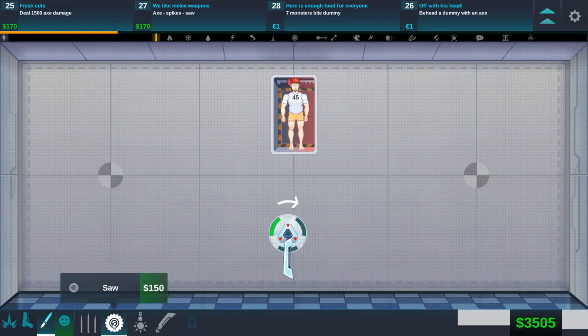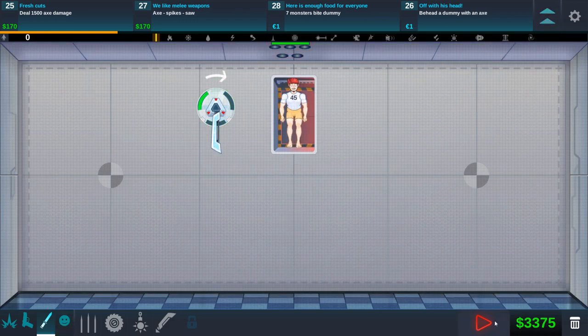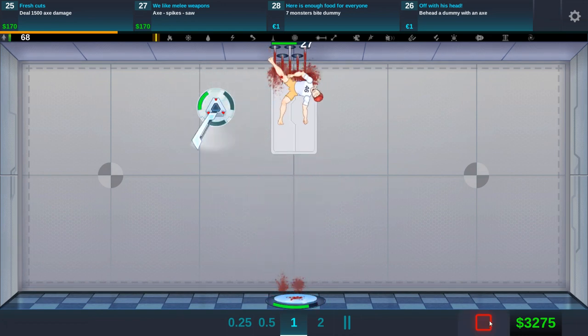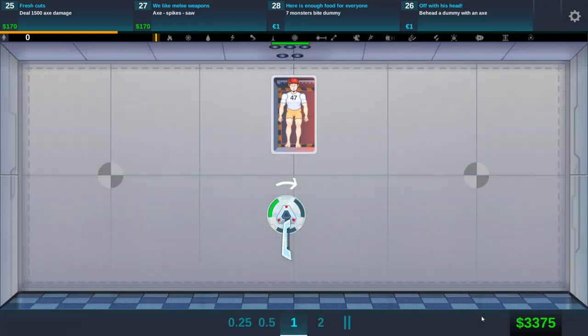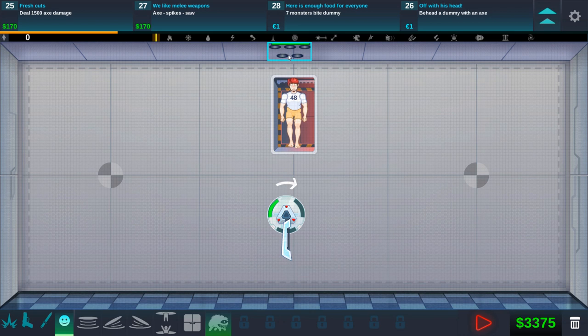I want to get axe, spikes, saw — you have to use them at the same moment. We need a bounce pad here. Bounce with the axe — nope, oh that's so painful. I guess we're only supposed to use those three. Spikes can only be on the ceiling right now — that's gonna prove to be a problem. We need to upgrade that. Maybe we have to do it in the same order — I don't know. Let's try the other monsters.